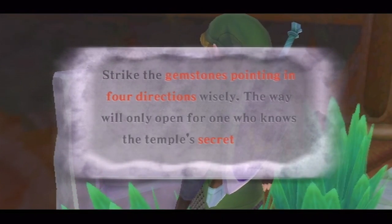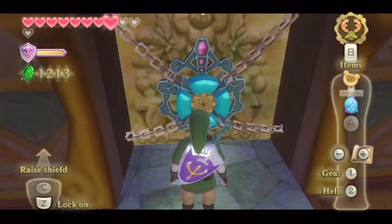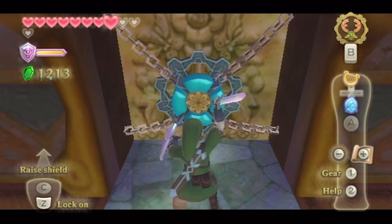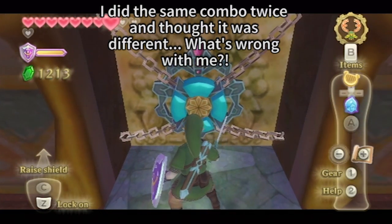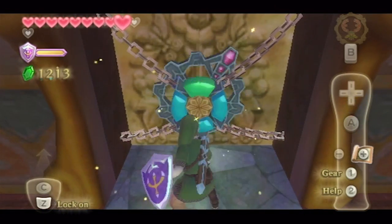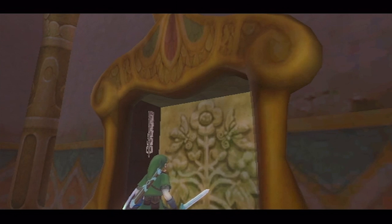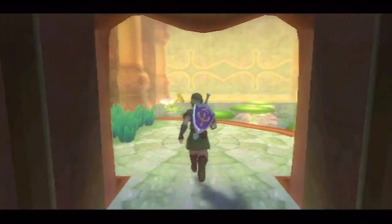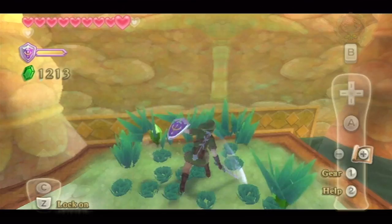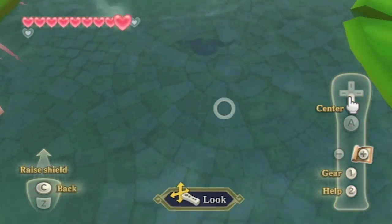Deal with those guys — this is the reason you wanted to remember that combination from earlier. The inscription reads: 'Strike the gemstones pointing in four directions wisely. The way will only open for one who knows the temple's secret order.' That's where those markings were before. Hopefully I'm right — left, right, up, down. No, that's not it. This could take some time. Alright, I finally got it: up, down, left, right. That's the combination. I spent the better part of five minutes swinging my sword at this lock trying to figure out the combo. Every single playthrough, I always have trouble with that lock. Thankfully, we're past that, so we can finally move on.